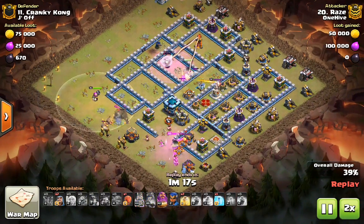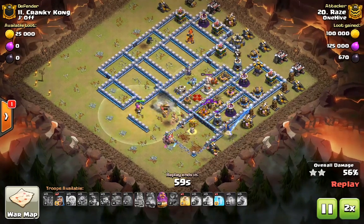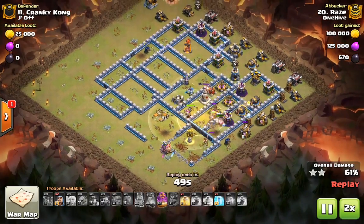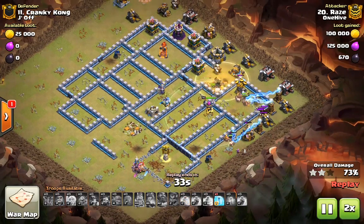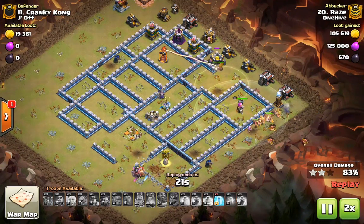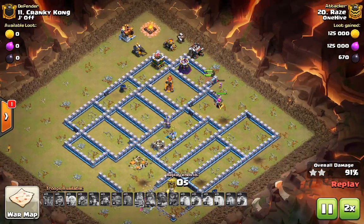In the last update they added the new siege machine — the siege barracks — which adds 70 new troop space that you can place on the map. It requires that you don't have a different siege machine, so you don't have a stone slammer or anything. But with the queen charge miner attack strategy, there's not much you can do with a stone slammer that a siege barracks would not be able to do.